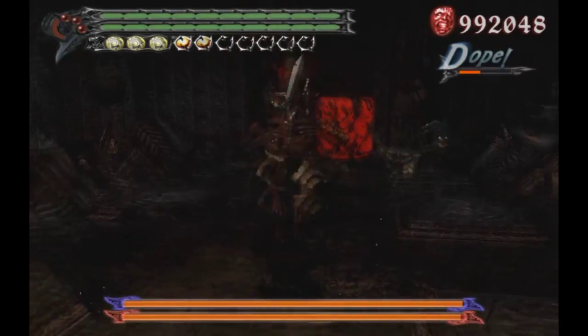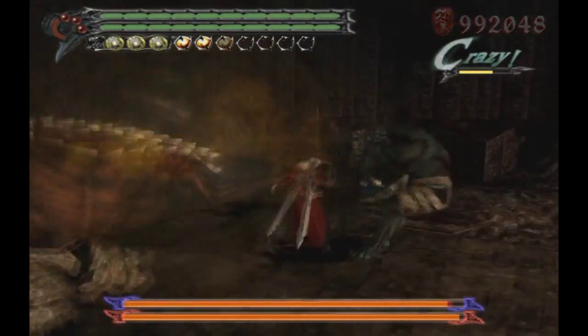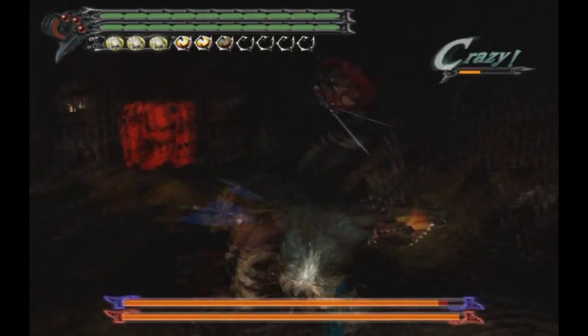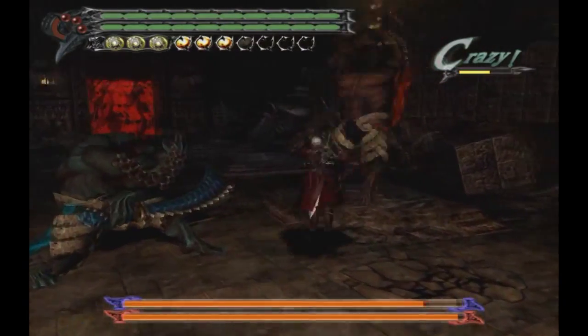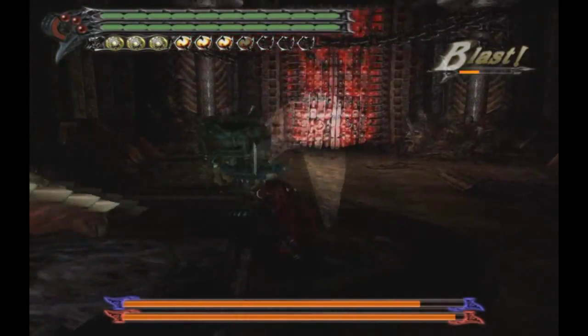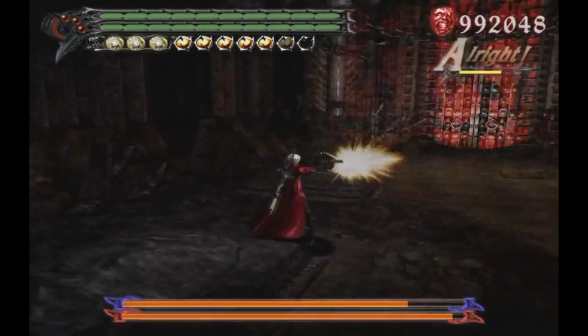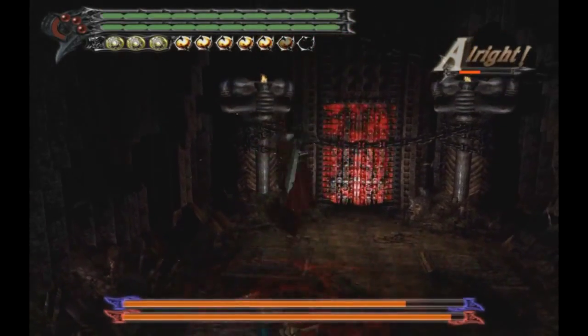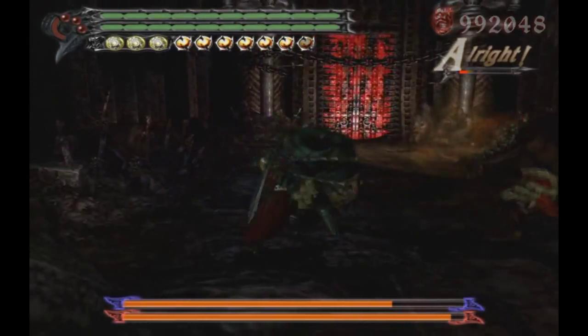Coming in at number five, we have the Fire and Wind Twins Agni and Rudra from DMC3. While I was playing DMC3 on very hard to refresh my opinions about the bosses, when I got to these guys they completely thrashed me, repeatedly. And you want to know what? I had fun every single time. Seriously, when a boss is so much fun that you can enjoy yourself when you lose as much as when you win, I think that speaks volumes about how much enjoyability the fight actually has. They also get bonus points for being funny.